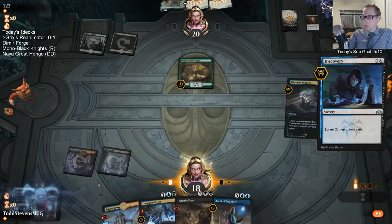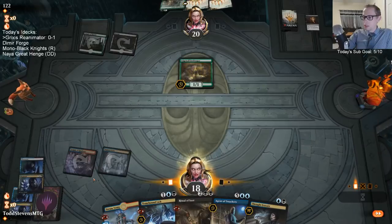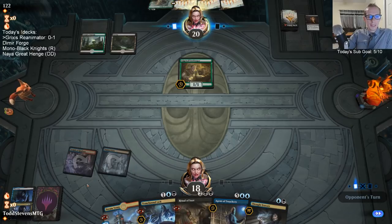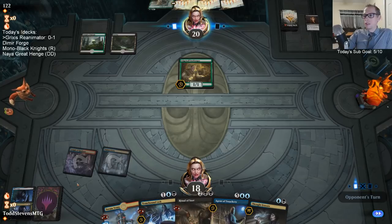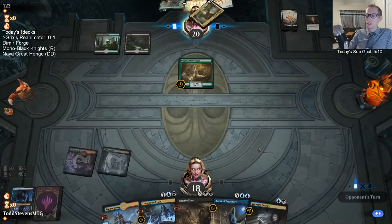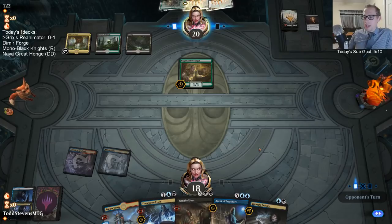I'm going to keep Thought Erasure to be able to cast this next turn, again looking for black mana. I don't know if I finished the black route on the Mastery Tree or not. I know I have Murderous Rider. I'm going to do black, then green, then blue, then red, then white.